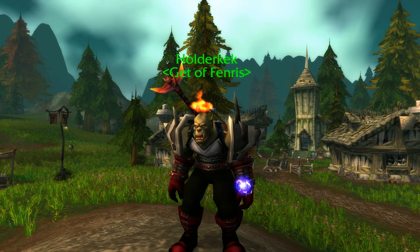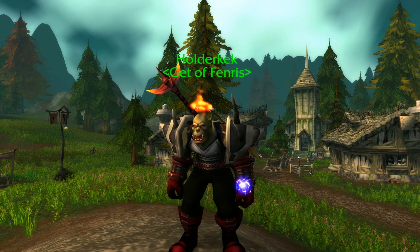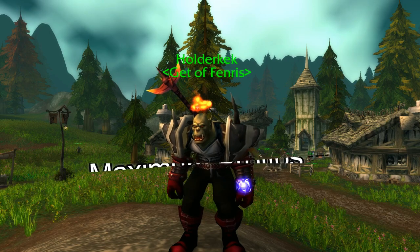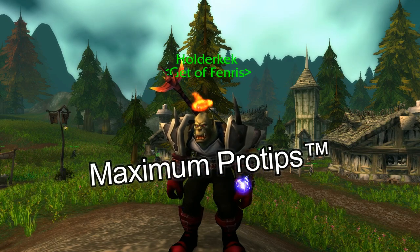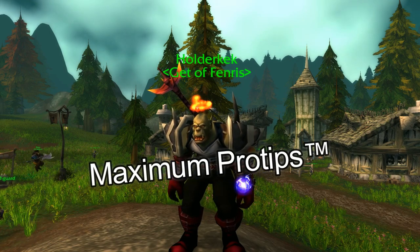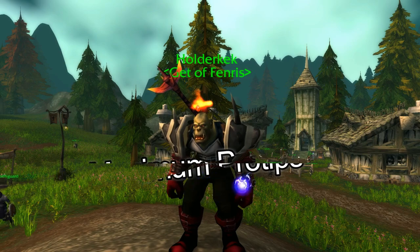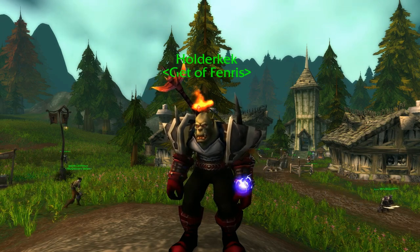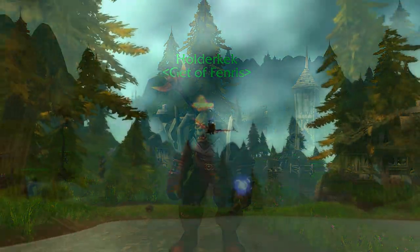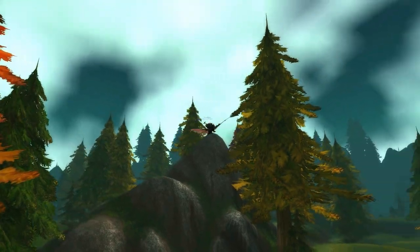A final thing to touch on when you are grouped up with people in these large-scale engagements: anybody that you buff or heal in that group — if they go and kill somebody, you are then given honor as well from the person they kill. So if you have the ability to buff your group and do damage, or if you're a shaman and you can heal your group and then throw some Chain Lightnings or a Magma Totem, you're going to be getting honor kills for every person your group kills. It's not a zero-sum game — the more people you help and the more they kill, you are given honor kills for that.